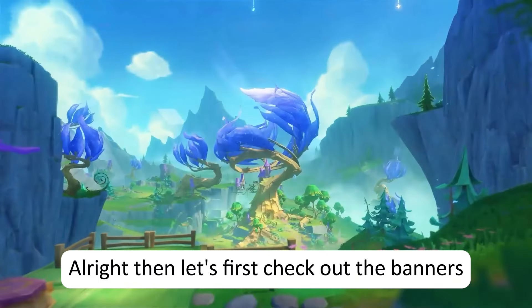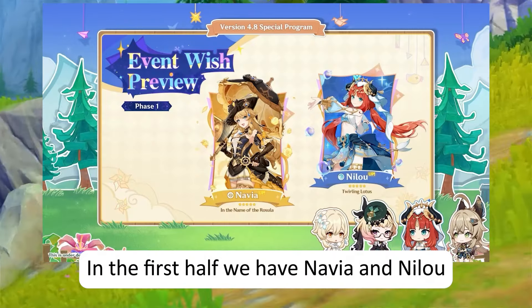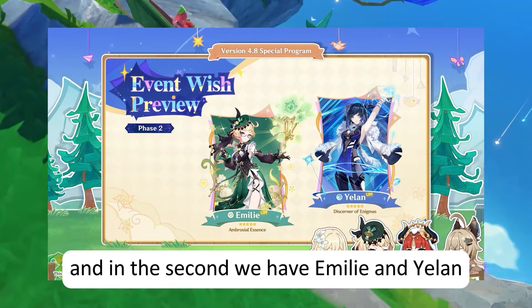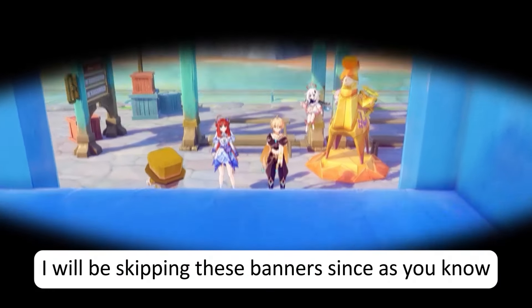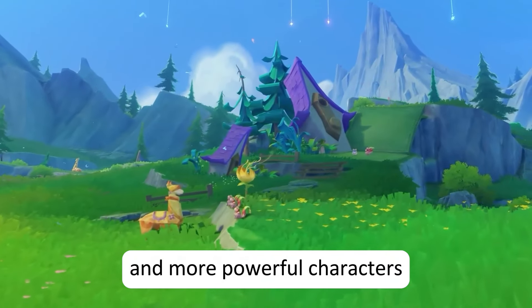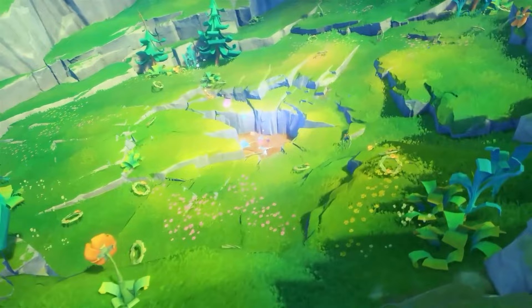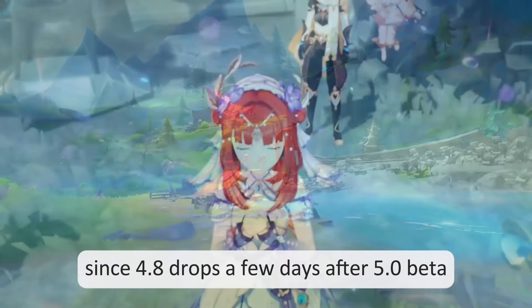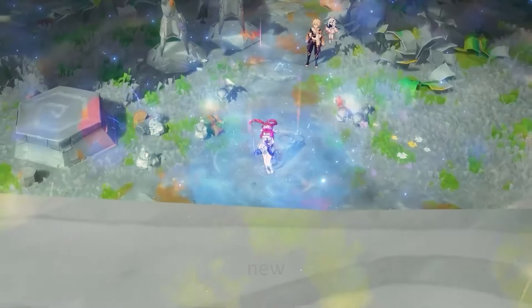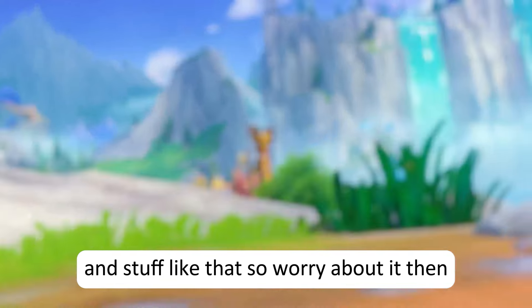Shout out to all the data miners for being correct all the time. In the first half we have Navia and Nilou, and in the second we have Emily and Yellen. I will be skipping these banners since Natlan is bound to have cooler and more powerful characters. There was data talking about how the Dendro Boy in 5.0 might need Emily, but you shouldn't really worry about it since 4.8 drops a few days after the 5.0 beta, and new character animations will pop up with team builds and stuff.